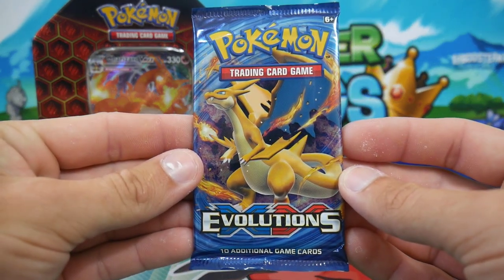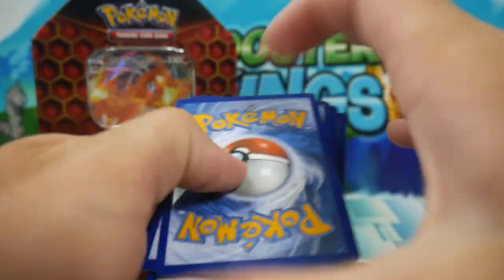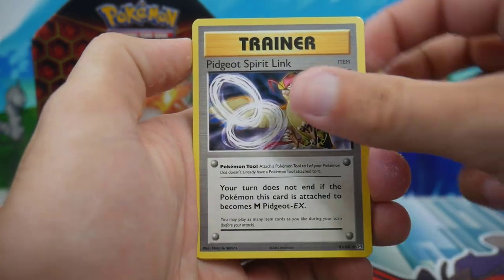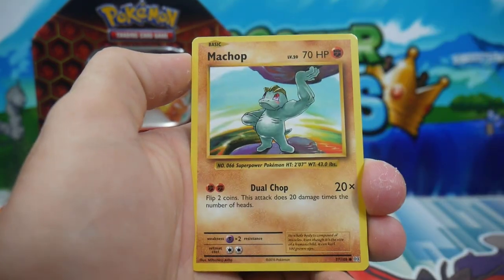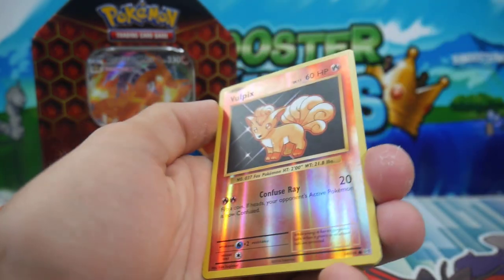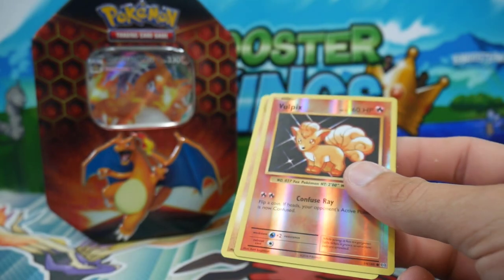Last pack of this video. Hopefully you guys have enjoyed it so far - it's just a quick video. Hopefully you guys really do enjoy. Let's go - three to the front and we have a Porygon, a Pidgeotto Spirit Link, a Pidgeot, a Spirit Link, a Metapod, a Pikachu, a Machop, a Weedle, a Doduo, a Starmie, a Vulpix reverse holo - very very nice - and a Dugtrio regular rare.